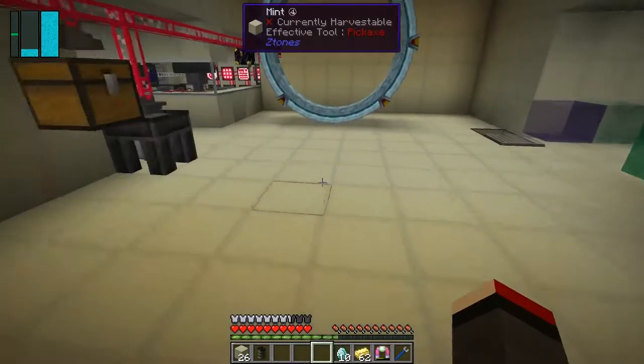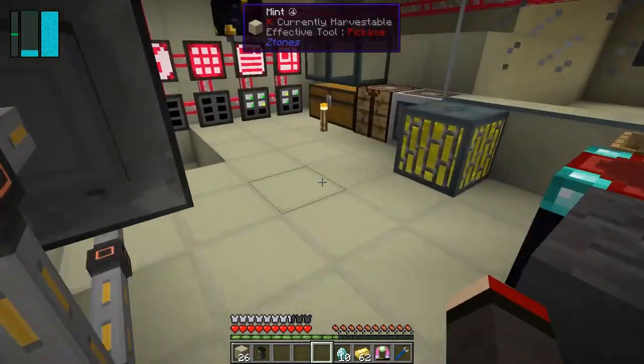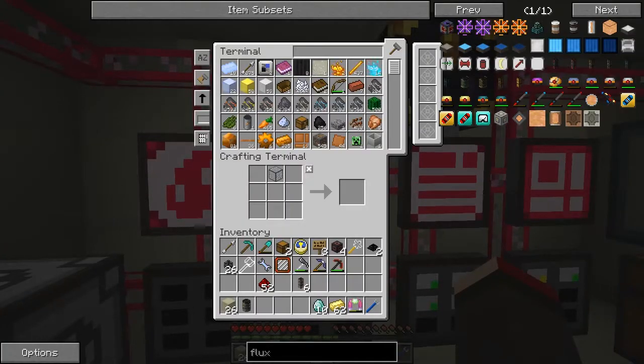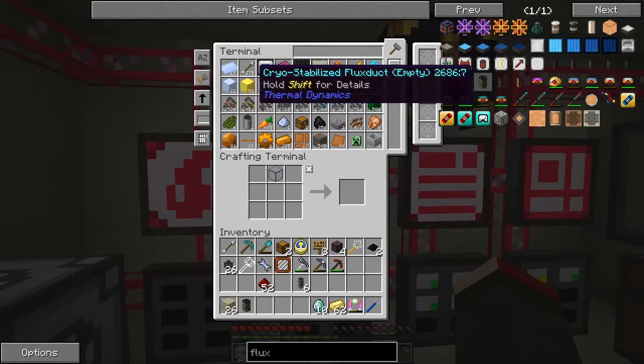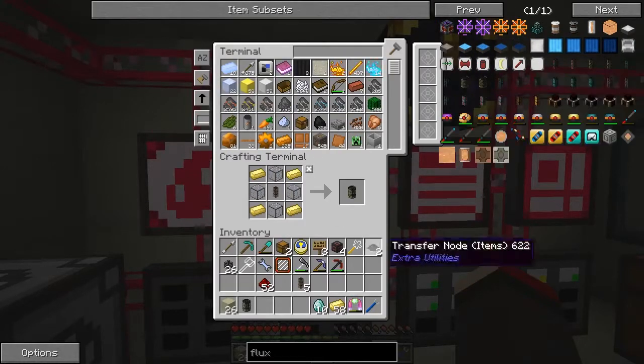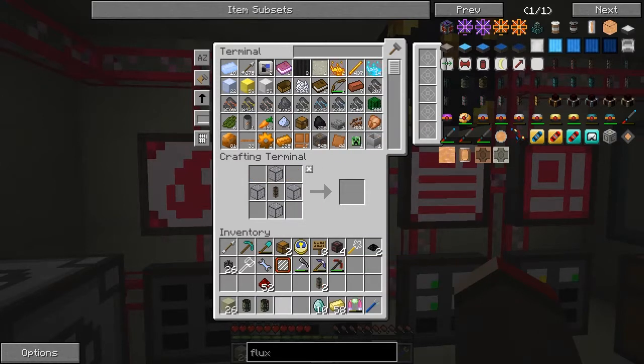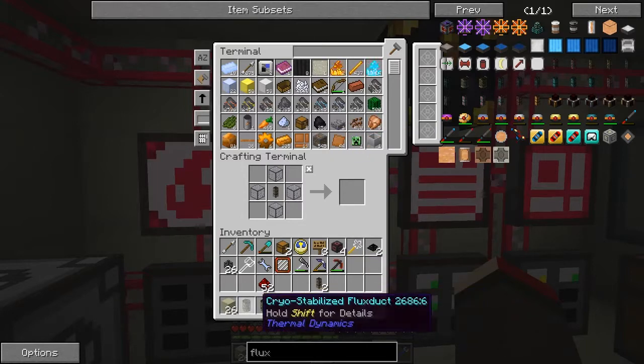Now we need to make the empty cryogenic cables. Looking at the recipe — we should be able to make four of these. Let me put the electrum in as well — there we go. Now we've got our four empty cryogenic cables.